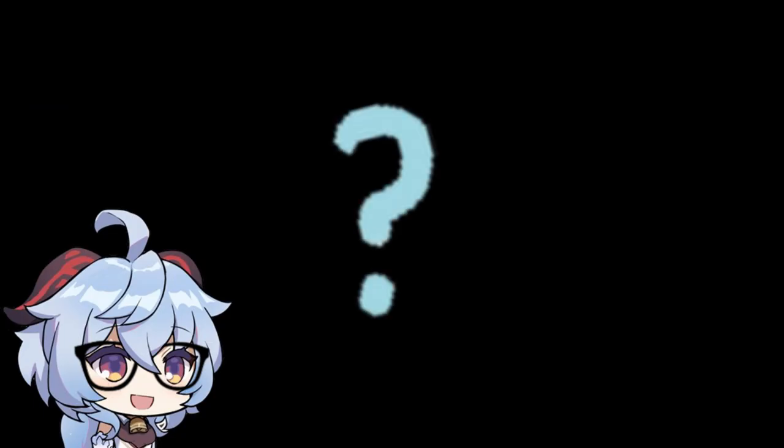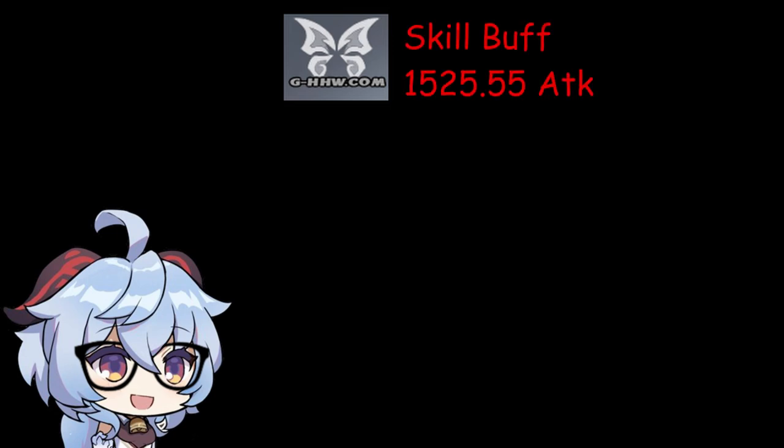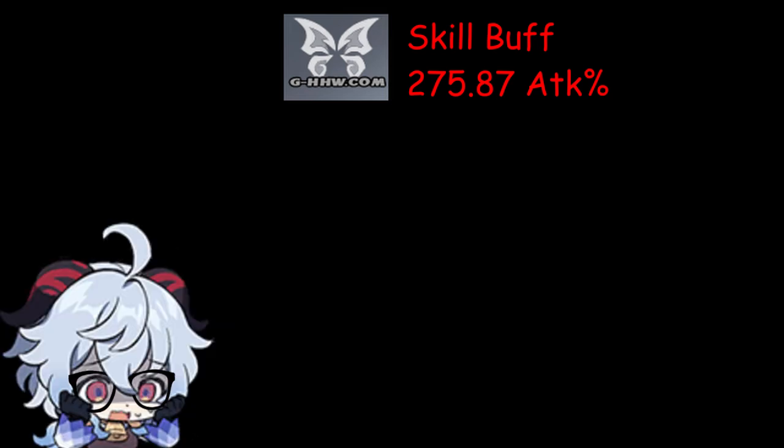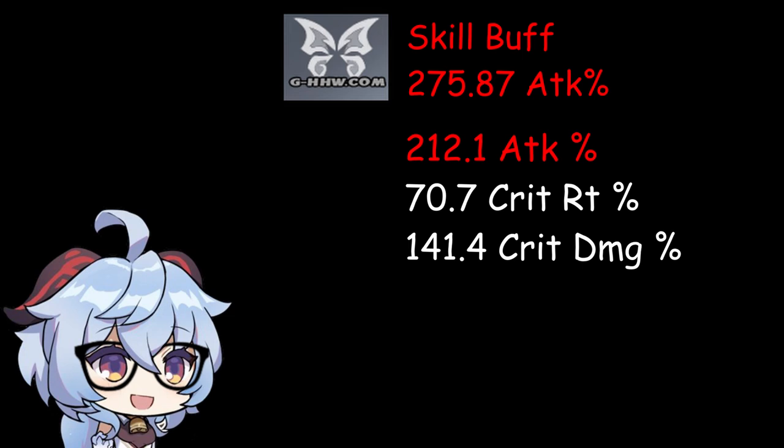Now why is this the case? Recall that my Paramita Papilio gives me 1525 attack — this is 276% of our base attack, which far exceeds our golden ratio attack percentage. At that point, you will want to just put everything into your other two stats, which are crit damage and crit rate, depending on what you need.